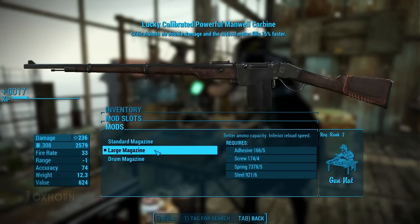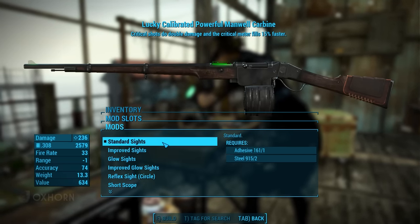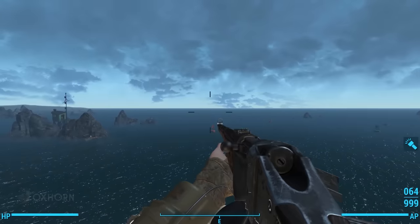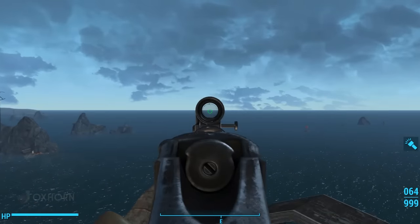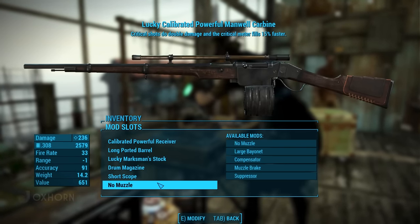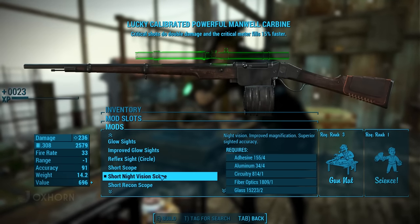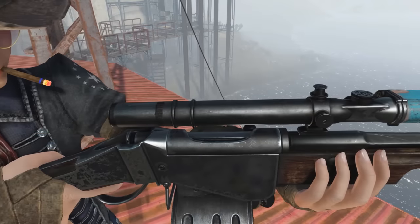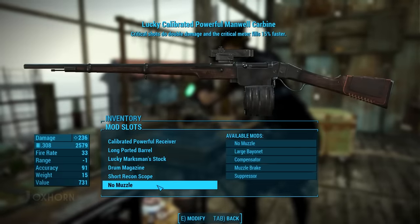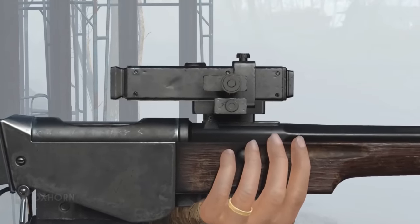It has three magazine options: Standard, Large, or Drum Magazine. For sights, it has Standard, Improved, Glow, Improved Glow, and Reflex Circle. It also comes with some new scopes that have completely unique designs. The short and long scopes are thin with a coppery appearance — unique to the Manuel, they look great. Both the short and long night vision scopes appear to be scratch-built, with a much larger tube and a light blue or oxidized copper bit at the end.